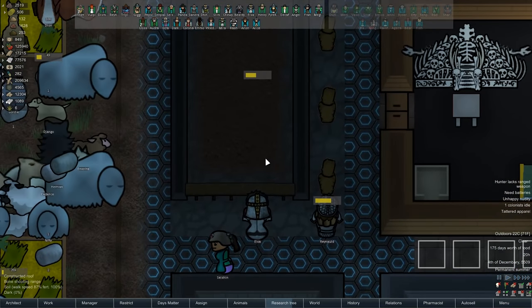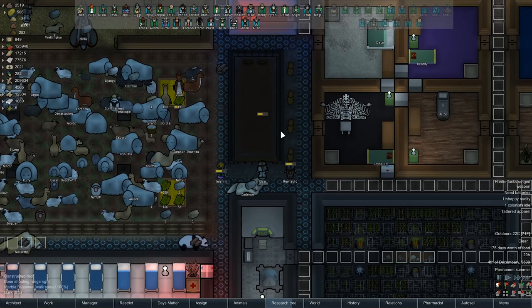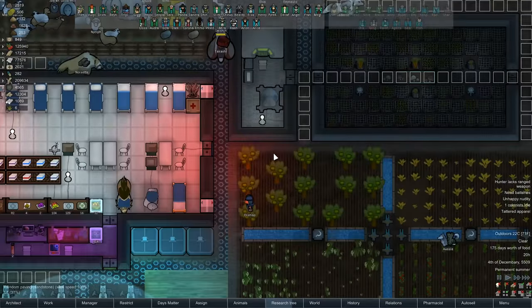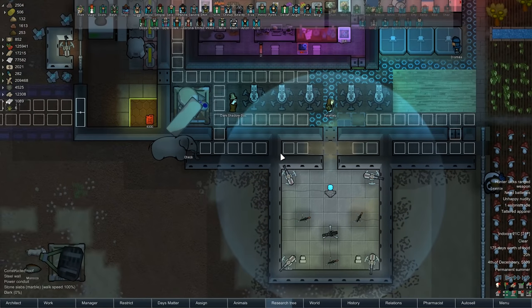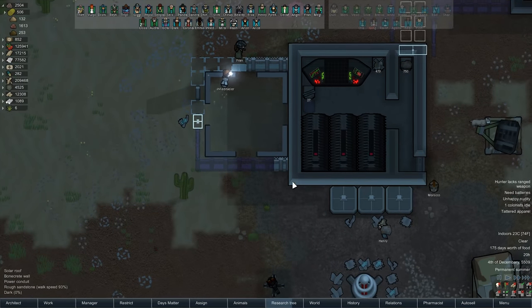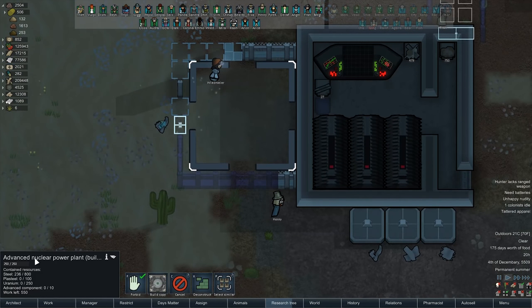Hey, look at that - we got sensor panels surrounding our training grounds now. We got them all around here and they're building quite quickly, and so are these walls - these high security gates, I should say - coming up quite quickly for this defensive area.